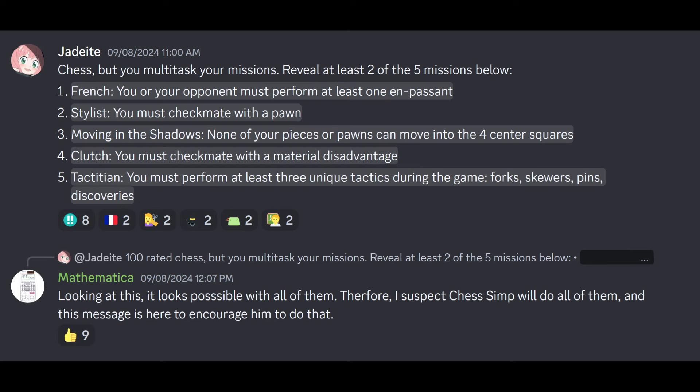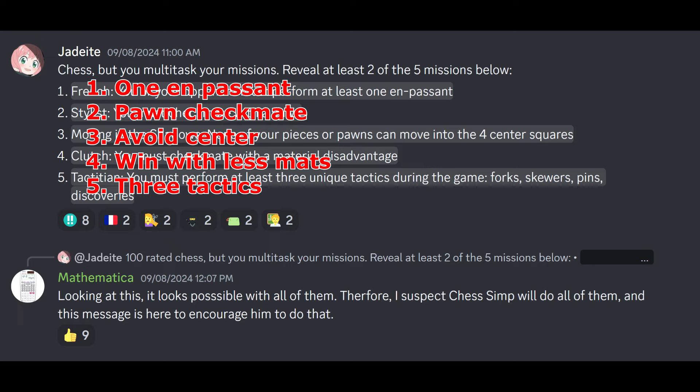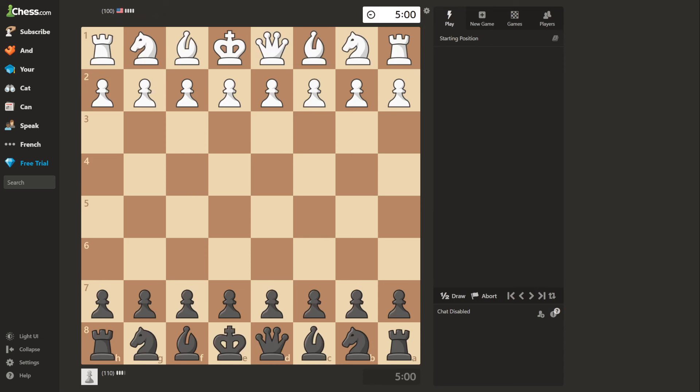A massive wall of text, but the ideas are: 1) en passant, 2) checkmate with pawn, 3) avoid the center 4 squares, 4) checkmate with less material, and 5) perform 3 different tactics. Absolutely impossible.